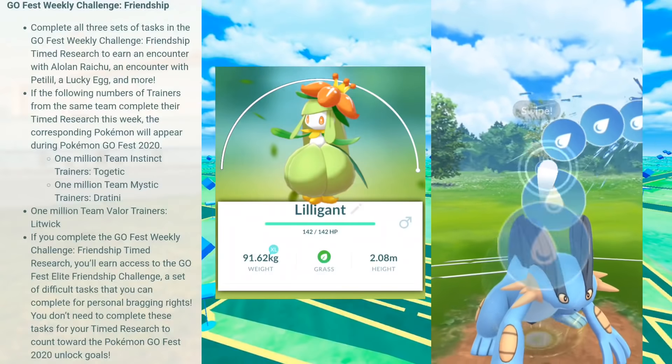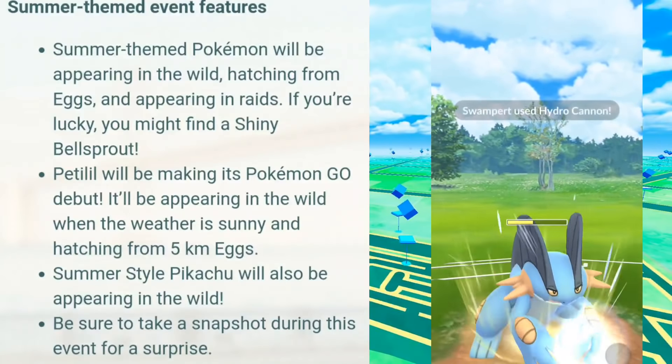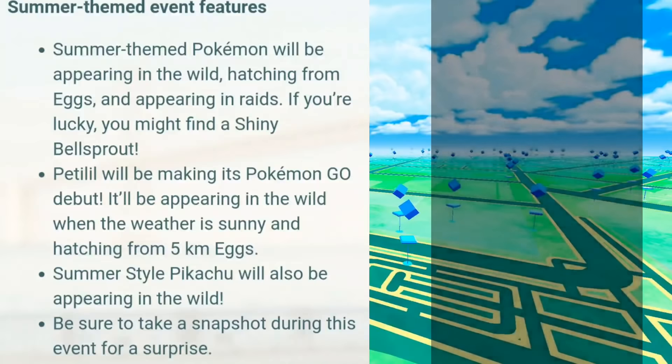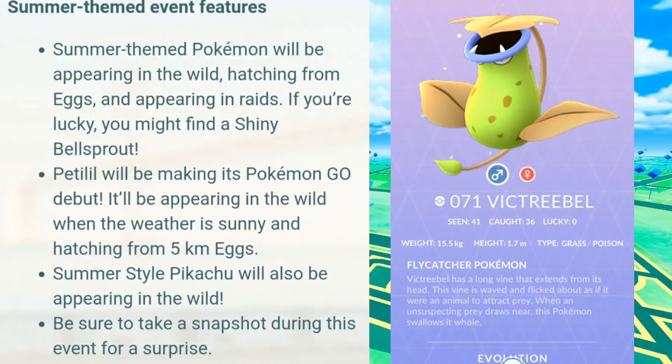Pretty awesome — now we can see why they were saving all these Pokemon. For the summer-themed features, summer-themed Pokemon will be appearing in the wild, hatching from eggs, and appearing in raids. If you're lucky, you might encounter a shiny Bellsprout — they're finally releasing it! Pedalee will be making its Pokemon Go debut appearing in the wild when the weather is sunny and hatching from 5km eggs. Summer-style Pikachu will also make an appearance, and be sure to take a snapshot for a surprise.